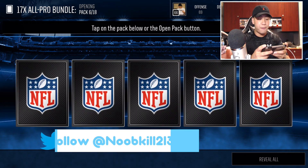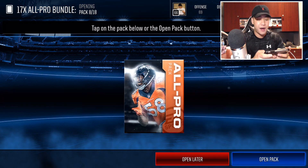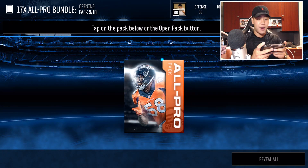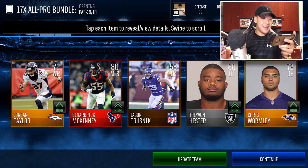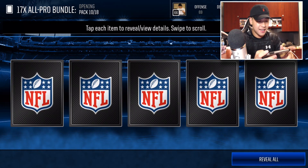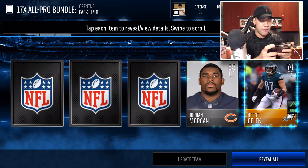If you guys haven't checked out the 70 pro pack bundle, go ahead and check it out. We pulled a bunch of stuff — only pulled two elites, but we also opened up a 15 pro pack bundle in that video as well. I'm liking these all-pro packs a little better. We might open up two — already got a Tyrod Taylor. We pulled some red paint, guys — that's Matt Kinney. Insane. Can we get something crazy? Our highest overall so far is 84 elite. Can we get even better than that?